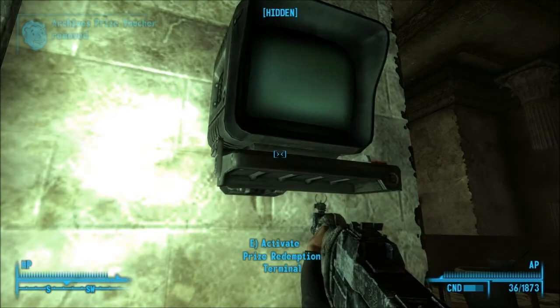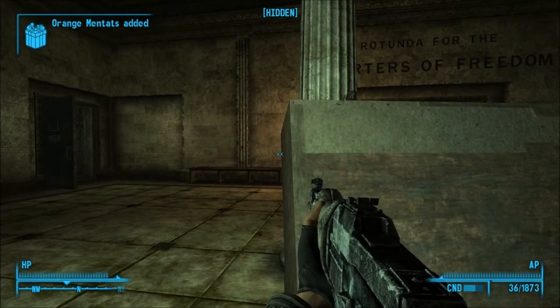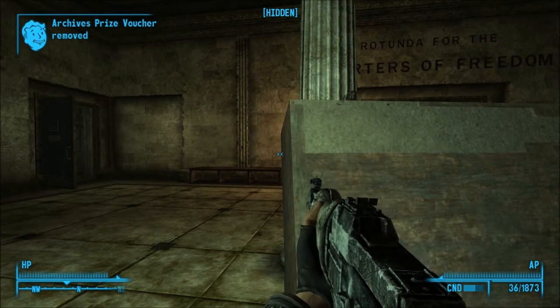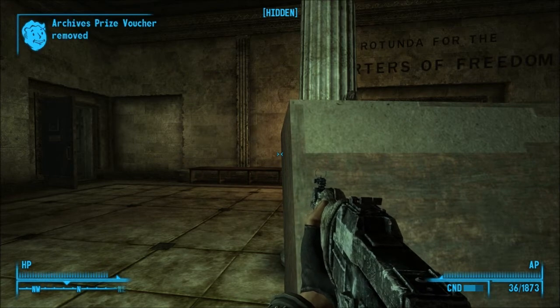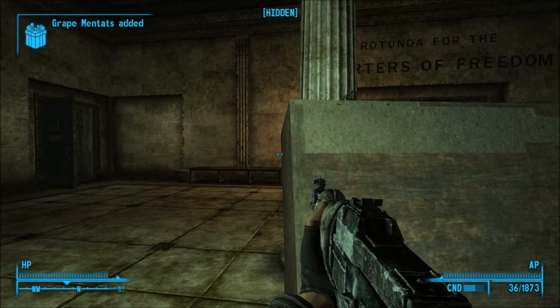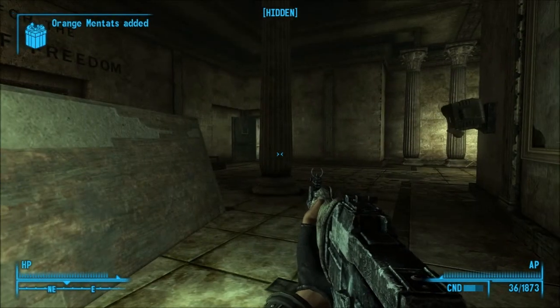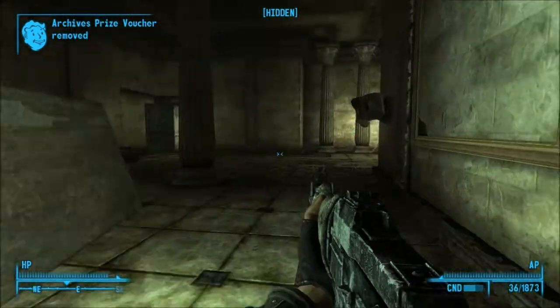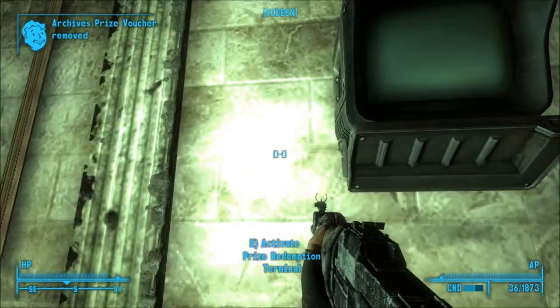You can keep picking until you run out of vouchers. It's going to take out a voucher every time you pick one. It is easier to just go unlock the safe before you come over here, so you can just get them all at once. But you can come back — as long as you have vouchers, you can keep coming back.